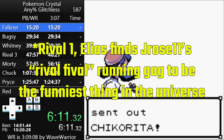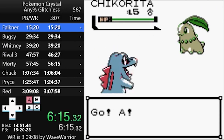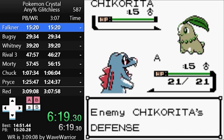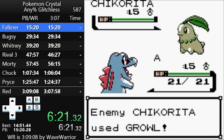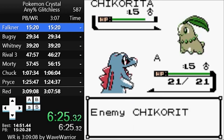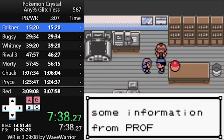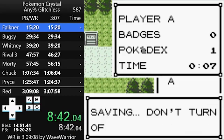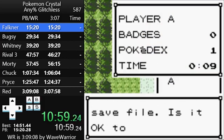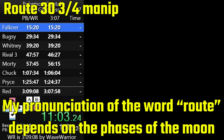That takes us to Rival 1. Chikorita has Growl, and while it doesn't miss in the world record, it's worth noting that in Gens 1 and 2, status moves have a built-in 25% chance to fail if an AI Pokémon is using them. So even if Chikorita does use Growl, it can still miss despite having 100% accuracy when humans use it. Drop off the egg you got from Mr. Pokémon's house at Elm's lab, then do Route 29 manip again, calling your mom along the way so she doesn't call later. After that you do Route 30 and 3 Quarters manip so that you don't get any encounters on the way to Violet City.